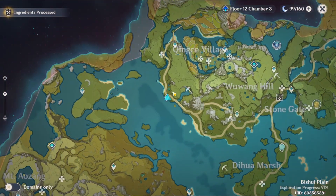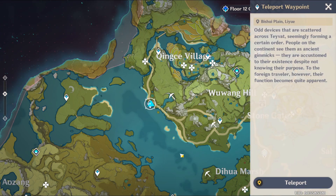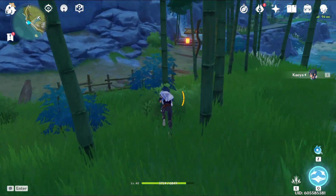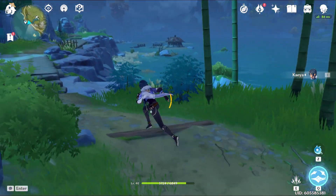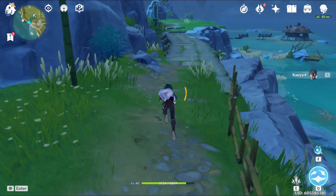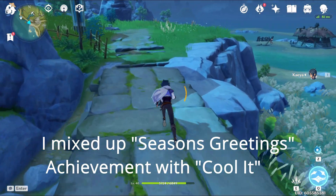So what you want to do is right here in Xingxie village — you want to be over at this marker, at this teleport waypoint. Then you want to just go southeast. Follow the road. If you see that hut right there, that's actually where we're trying to go, because we need to keep some enemies frozen.